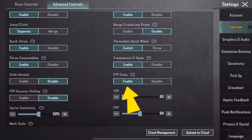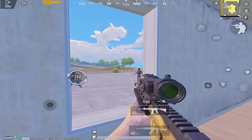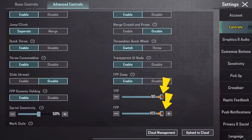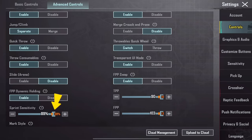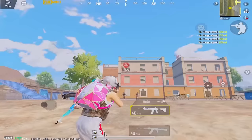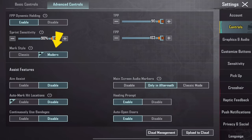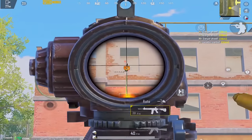Enable FPP Swap and FPP Dynamic Holding to improve your view in first-person perspective. Set TPP and FPP to maximum level so you can have an iPad view on your mobile device. Set sprint sensitivity to around 90% but not at maximum, as it may be difficult to control your movement in some cases. When your teammates mark the enemy, you cannot see the enemy because the marker blocks the view — to solve this, set the mark style to modern. Now when you mark the enemy you can easily see them, and when you shoot, the marker fades.